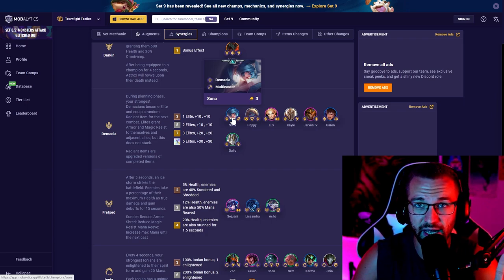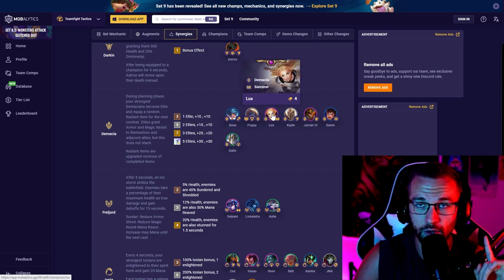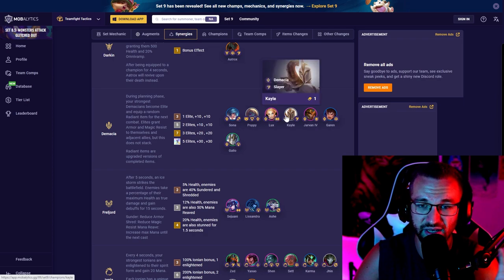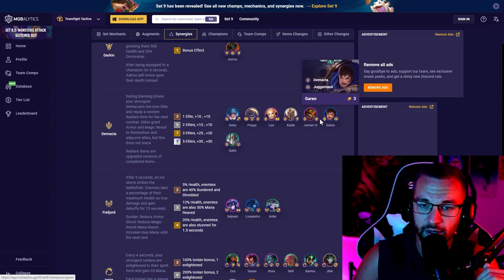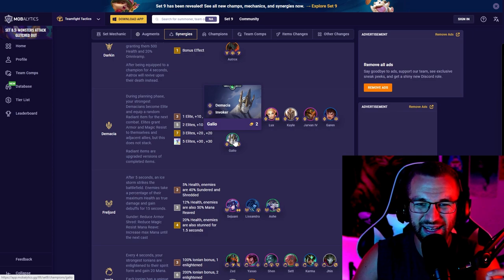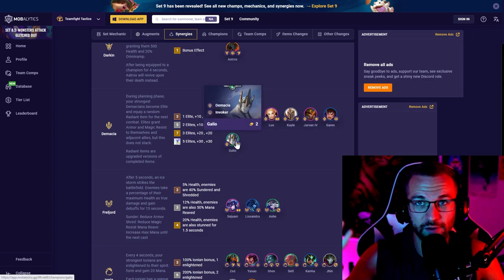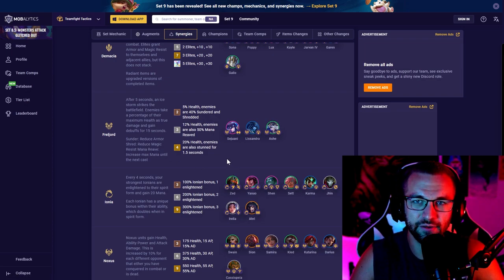Within Demacia, you can play it as a vertical, going up to seven or nine. A common strategy is starting with Kayle and going vertical into nine, or playing seven and rotating around Lux, Jarvan, and Kayle having Radiant items. Most of the time when playing it I run three Elites and carry Lux or Jarvan. Unit roles: Sona is a support/side carry; Poppy is a tank; Lux is a carry; Kayle is a carry; Jarvan is the best unit in the game — a CC tank; Garen is a carry or synergy bot for Juggernaut; Galio is a tank with some damage.